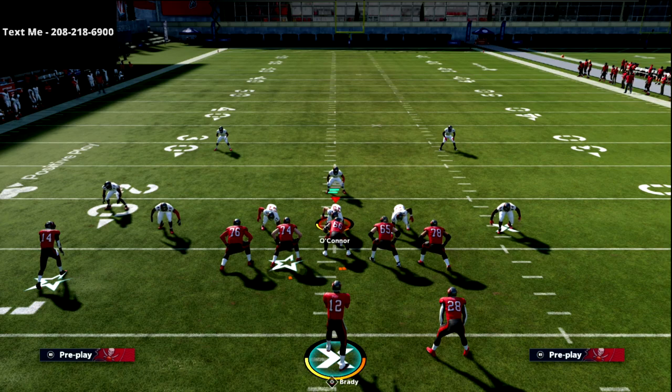I want to make a quick point about this concept - a tip from JWall. He summed up Madden in a sentence: 'Madden is a game of high lows.' That's all Madden is - high lows. And basically what a shallow cross is is a high low. You're high-lowing the defender on the left side box.